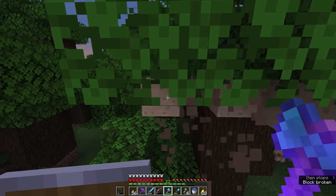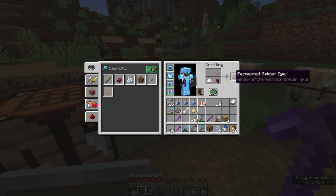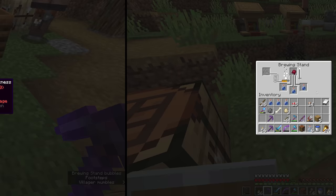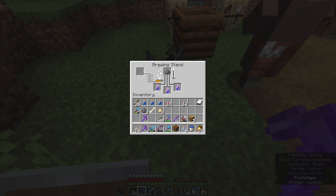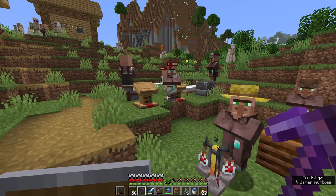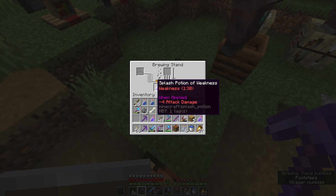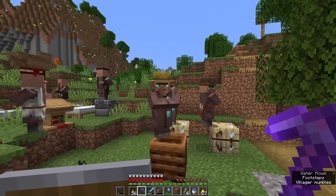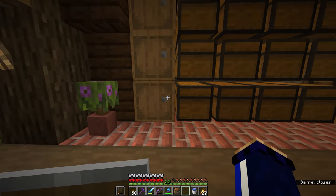I'm just going to take the rest of this brown mushroom down — we could always regrow it. Between the spider eye, the sugar, and a brown mushroom, we can make a fermented spider eye. Putting that in without even turning the water bottles into awkward potions with nether wart first will still brew up a potion of weakness. And once the potion of weakness is brewed, throwing in some gunpowder will turn it into a splash potion of weakness — the ideal thing for curing a zombie villager. Splash it on the zombie, feed it a golden apple, and it converts back into a regular villager, giving you trade discounts.